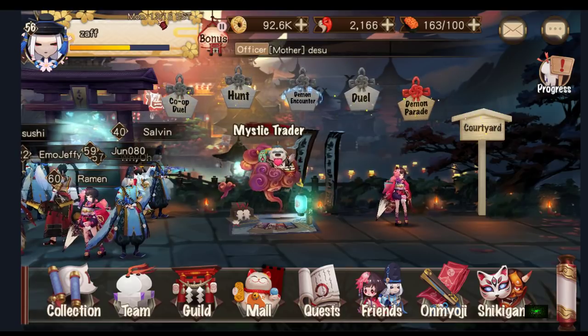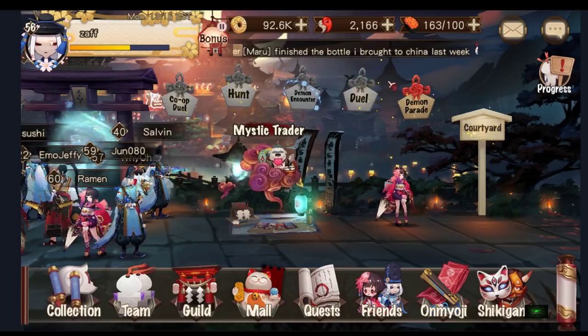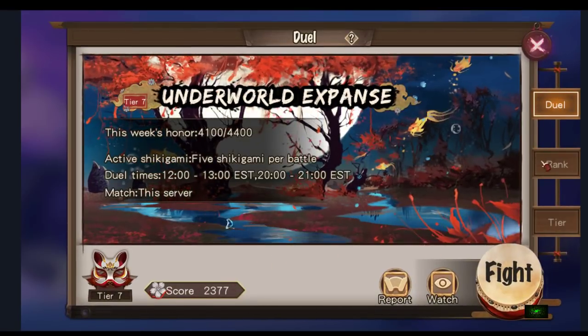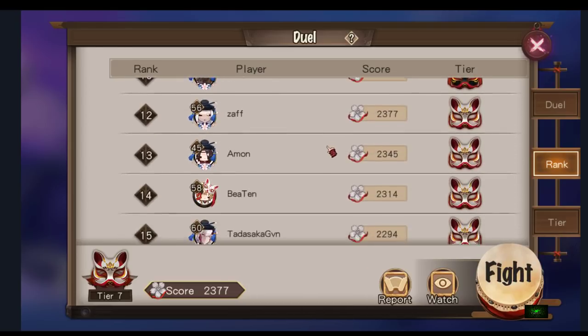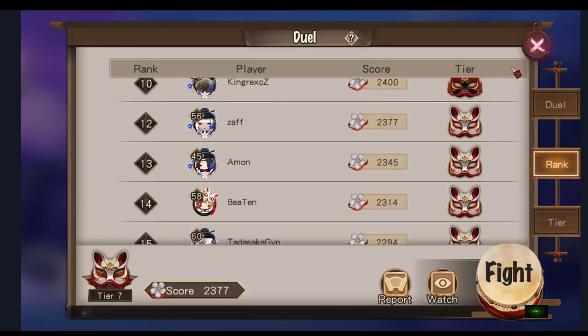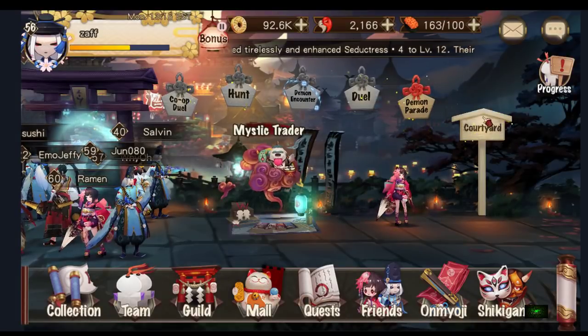It's 1:16pm EST. I just finished my duels — my score is 2377. The rank doesn't really matter because not many people played. I'm at rank 12. My plan is just to get to tier 8 and that's it, I'm done with my duels. I just need like 23 more score and then I'm done.